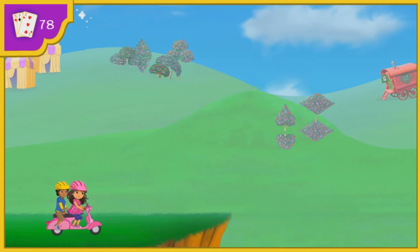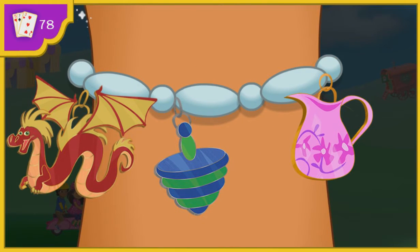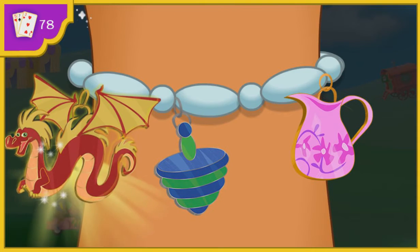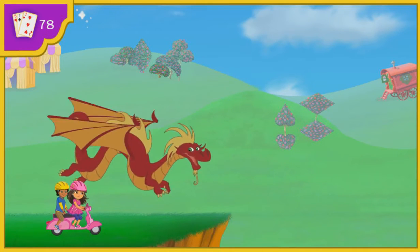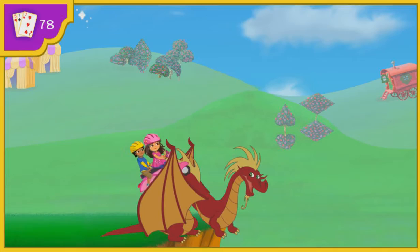Oh no, Dora. How will we get to the other side? Let's use my magic charm bracelet. We need something that can fly us to the other side. Click on the charm we need. Yeah, the dragon. To get it to grow, say: Dragón mágico. Dragón mágico. Now that's magic. Come on, let's ride the dragon.